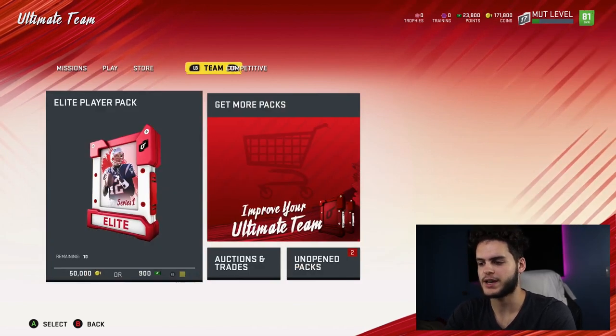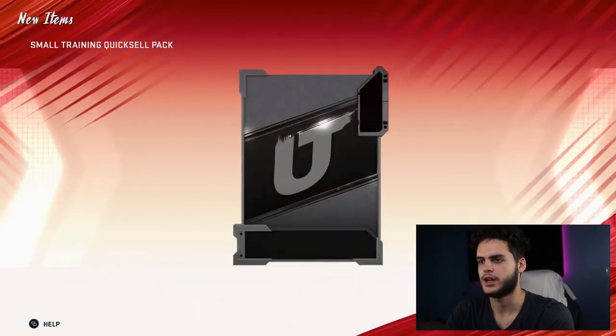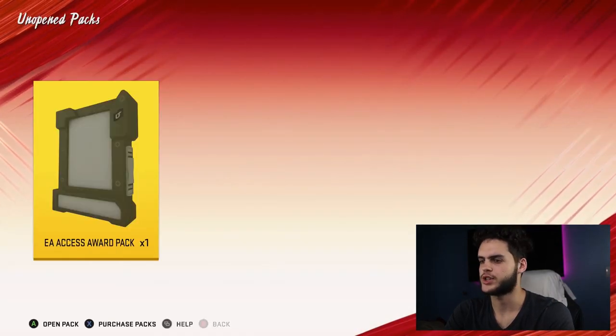I'm going to keep this video short and open up some packs I have sitting in the store — I've had these since I got the game. I'm not entirely sure what even comes in them, but let's open them anyway. First, we got the small training quicksell pack. It's kind of nothing — if I knew that's what was in there, I wouldn't have saved it, but it's still good to have. I'm not sure what I'm going to do with my training just yet. Now let's get to this EA Access reward pack.